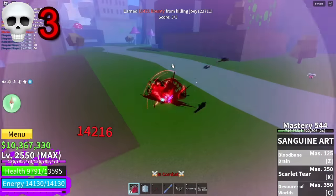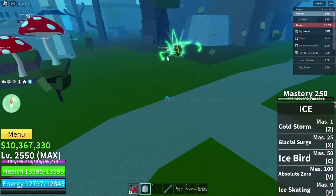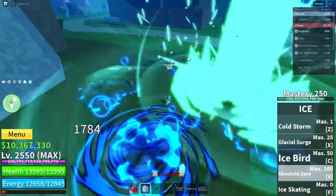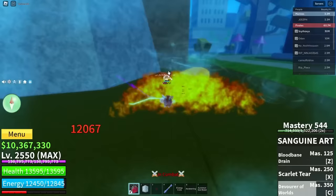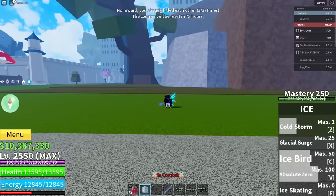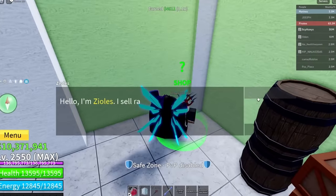GGs — this guy was actually pretty decent with Sanguine as well. He switched to Shark Anchor, pretty interesting. Let's just pull him back with Ice V — yep, you're not getting out of there. Huge damage — that combo, what the heck is that!